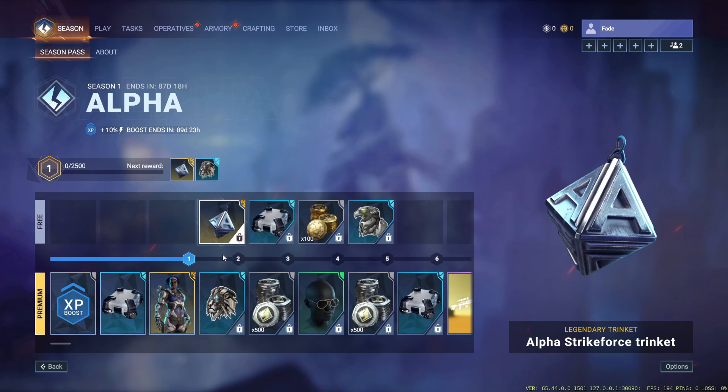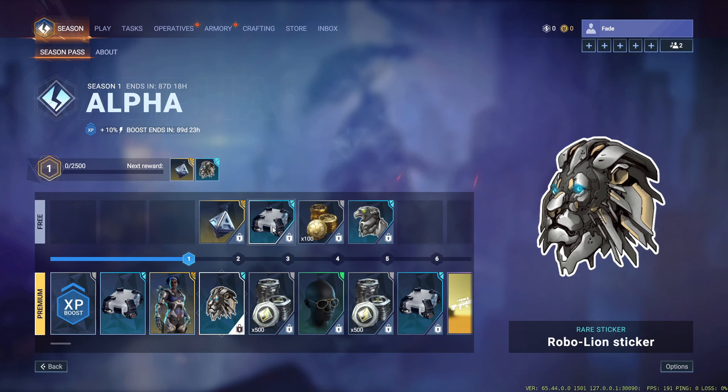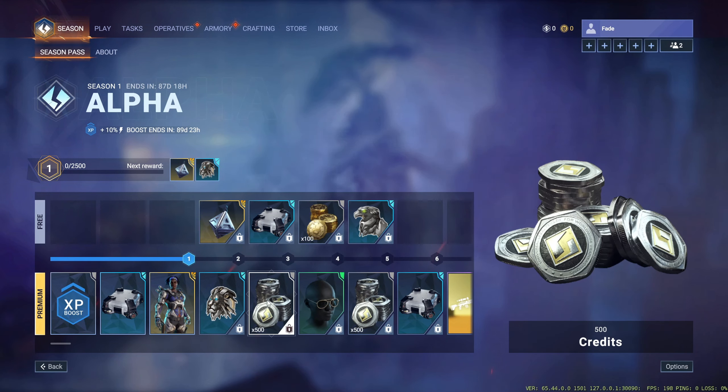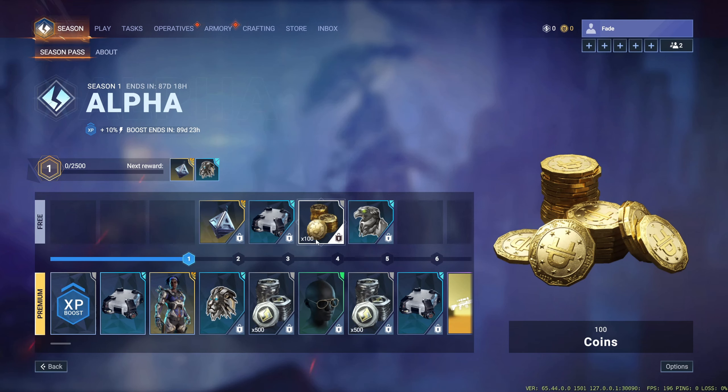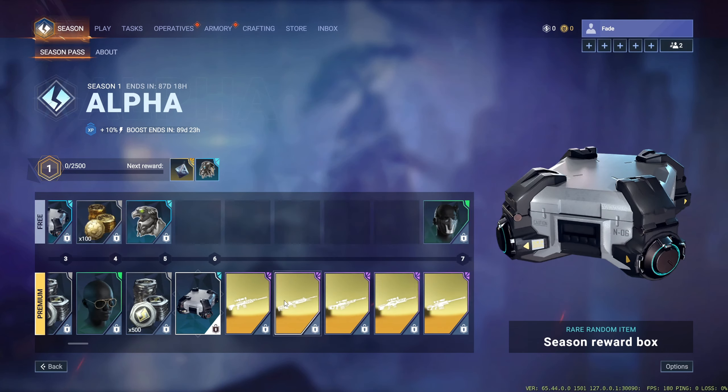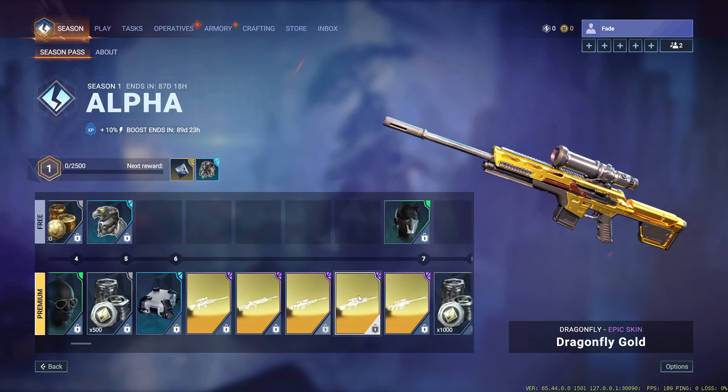Here is the battle pass. For tier two you get a nice trinket and a sticker. Tier three you get a season reward box which has a few items in it — that's also going to be free. Then 500 credits for premium, 100 credits for free. If you get to tier four you get 500 currency and a season reward box.